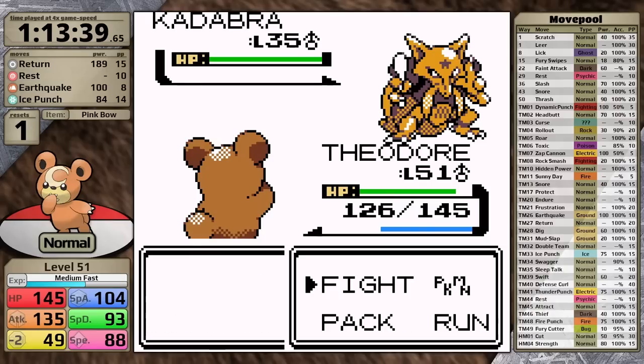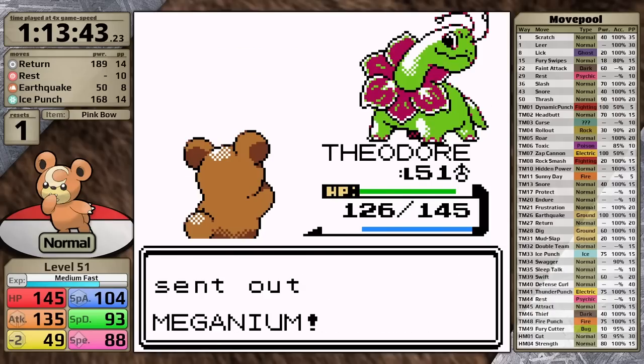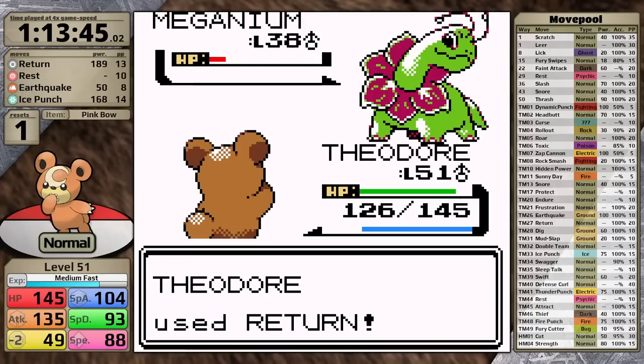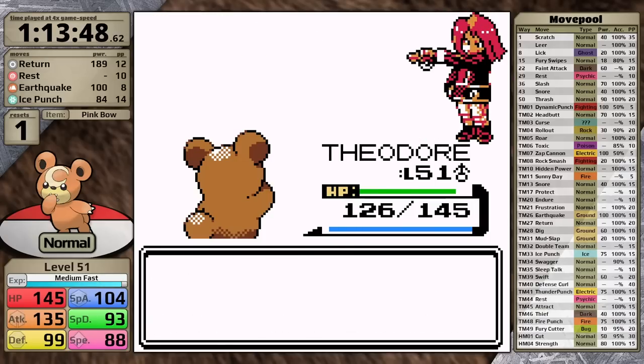After grabbing the Rare Candies, I head into Victory Road and pick up the TM for Earthquake. I teach it immediately in the place of Dig, and with that I'm ready to face the rival. This fight is going to be really easy for Teddiursa. Just after I defeated Morty, I started to realize that Teddiursa is not having any issues at all. Defeating Chuck with only one reset further proved this, and because of that I started cutting all of the optional trainers out of the route. As a result, Teddiursa is arriving at the League at only level 51, and I was very convinced it was going to be absolutely fine because normal types are fantastic.